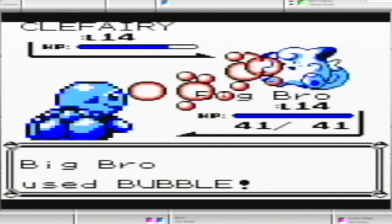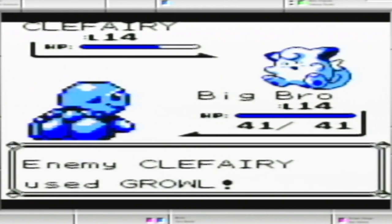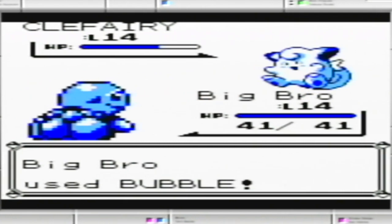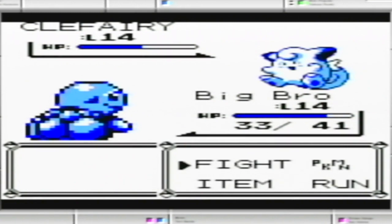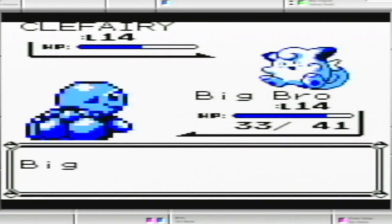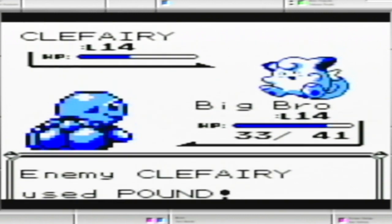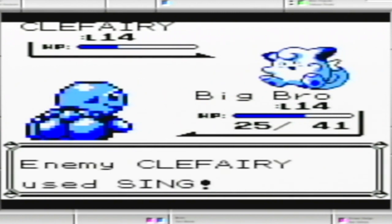Maybe I should've used Tackle first. Too many Growls. But if that's all you're going to do, then I'll just keep pounding away at this health. I said 'pounding' right when I used Pound — I should be careful of what I say. I do not want Squirtle to lose so much HP already. That's the worst case scenario.